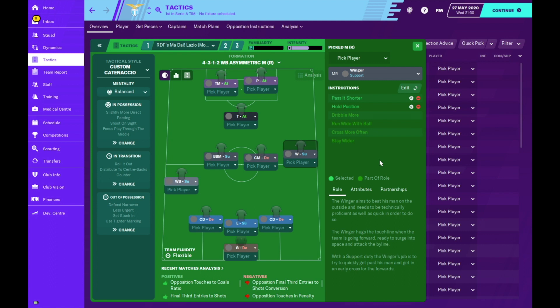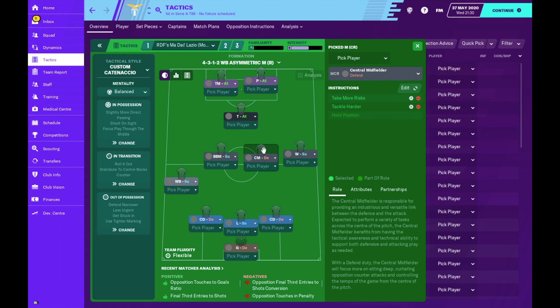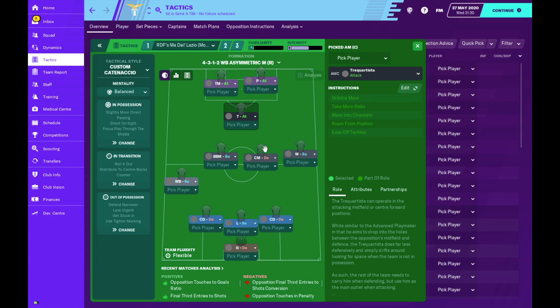On the right-hand side of our asymmetric formation we have the winger on support - key for security. He is asked to pass shorter and also to hold his position, because he's very important in defensive situations. In central midfield the box-to-box midfielder is asked to pass shorter but also to run wide with the ball, overloading that area alongside the wing back getting further forward and the target man as the main focus. His central midfield partner on the defensive duty simply operates in front of the back line, but is asked to take more risks - acting like a deep-lying midfielder, making riskier passes to help our counter-attacks.